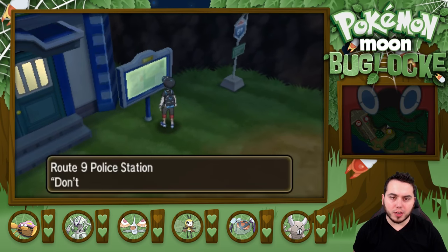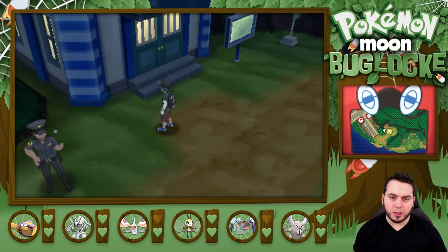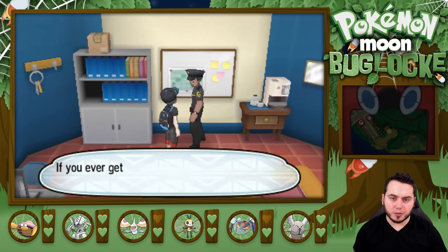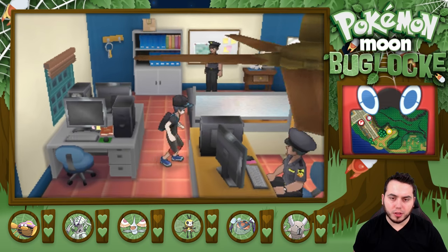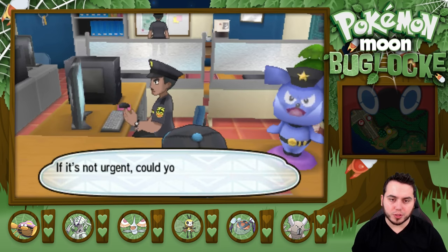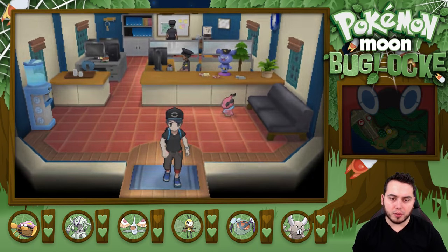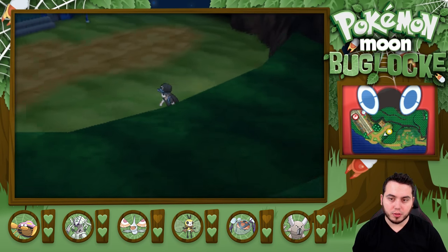Here we are on Route 9, which has the police station. There's a police officer that wants to fight me too. Police Officer Haruki — nice mustache there, officer — has got a Growlithe. Growlithe is definitely a little bit scary, but we've got Podrick. Podrick don't care. We fire off a big Rock Tomb which just kills the Growlithe outright. Masquerain goes to level 29 and Haruki goes down. You're really kind of a bad police officer.